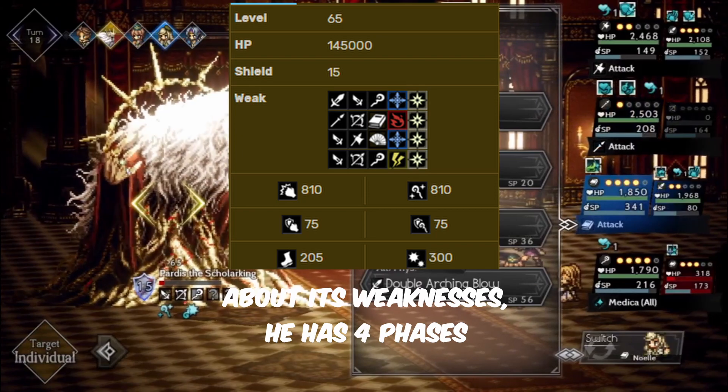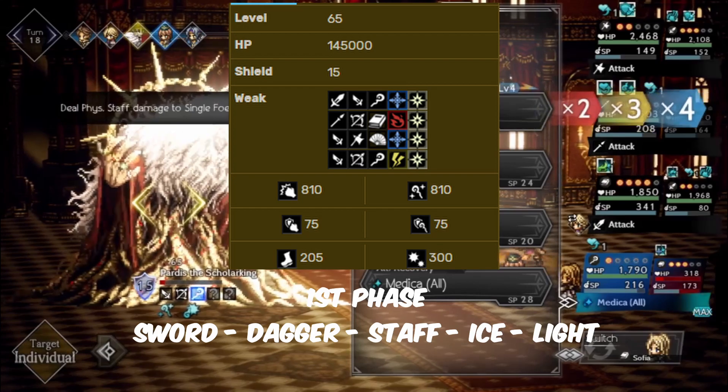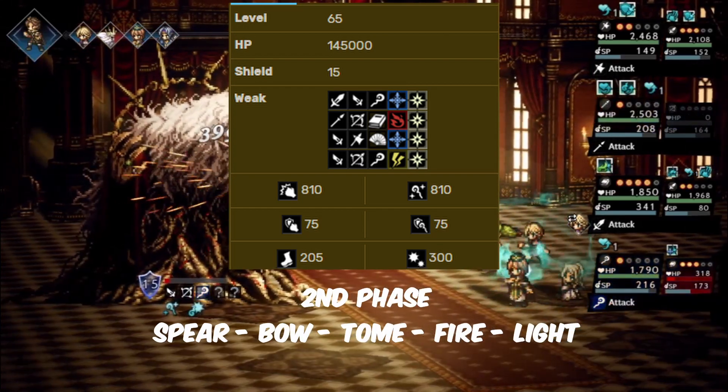About his weaknesses, he has four phases. First phase: sword, dagger, life, light. Second phase: spear, bow, pump, fire, light.